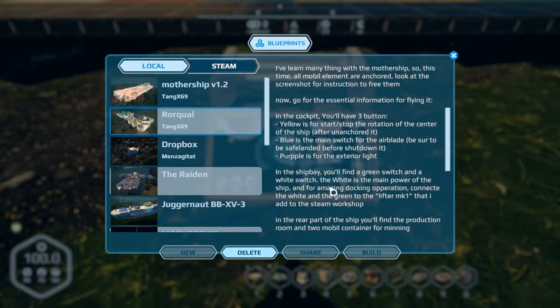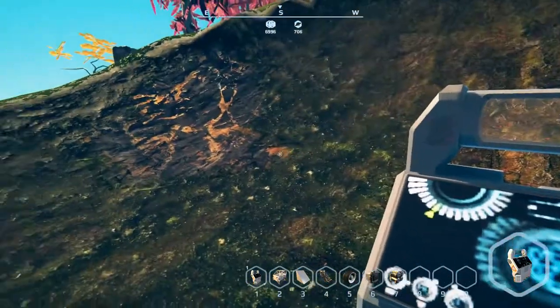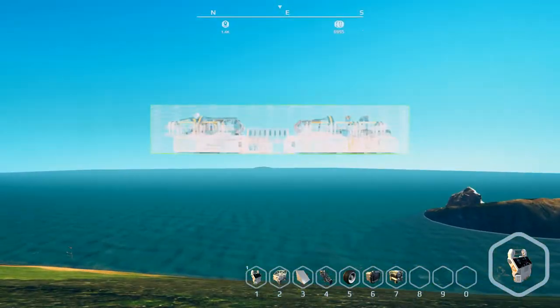There is a spinner we'll check out in a minute. Blue switches are for the air blades for flight and purple is for exterior lights. There is a lifter that goes with containers I'll show you when we load up the build, and there is a connection nose in the front. I'm assuming the lifter is powered off the ship's main engine. Let's look at the part count and build it.